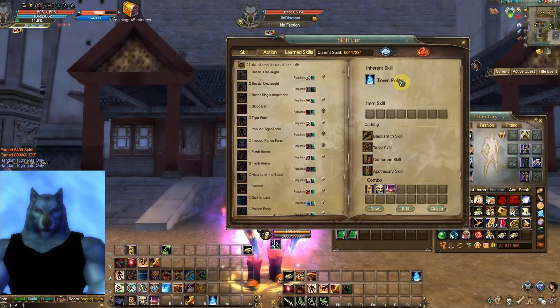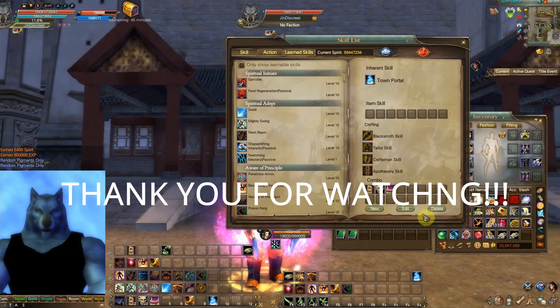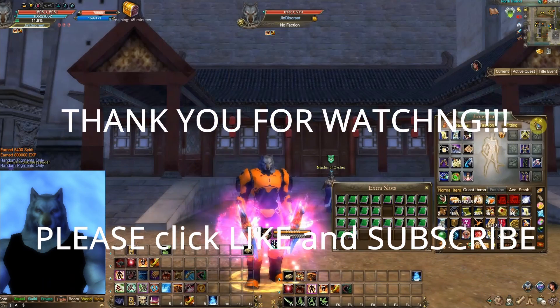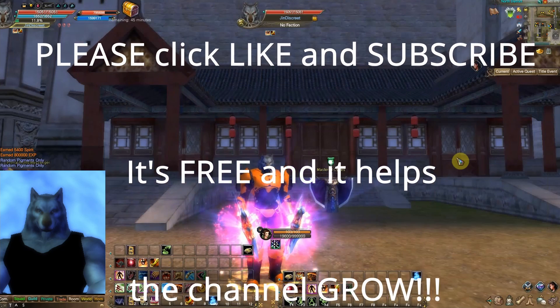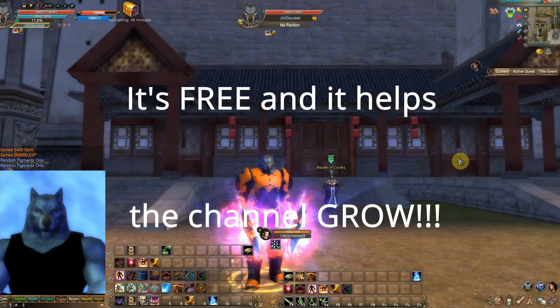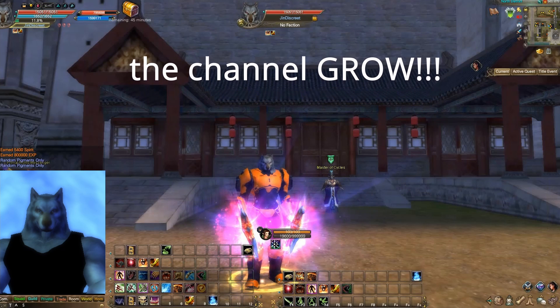These skills take 1 million spirit and 1 million coin each. Just go through and get them all completed. Hope that helps out — if you have any questions, comments, or suggestions, please leave them in the comment section. Please click like, subscribe, and share. I'll see you guys back in game.